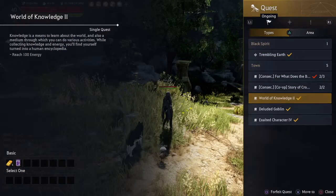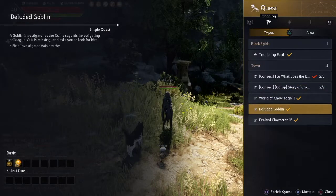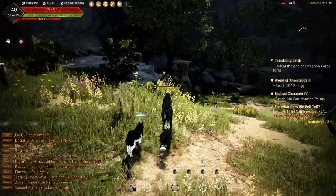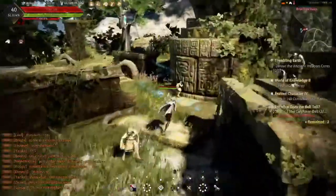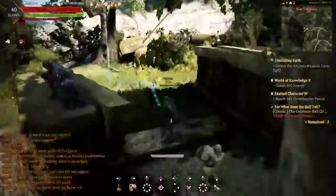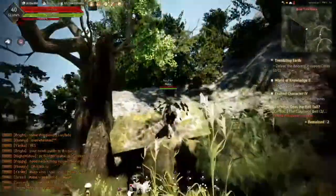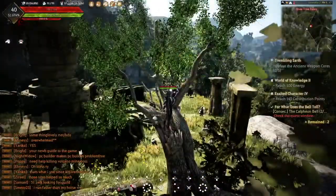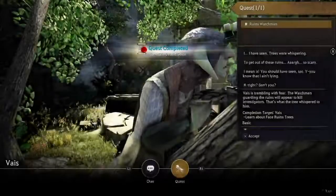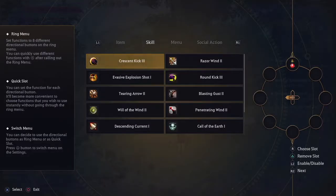What's good, it's your boy S the Guide bringing you a quick Black Desert tutorial for the PS4. Today I'm going to show you how to use skills that don't necessarily have a button combo. I'm going to show you how to replace that first item in the skill box — the first potion — and show you how to switch that out to the medium potion and beyond. Let's get started, it's super simple.